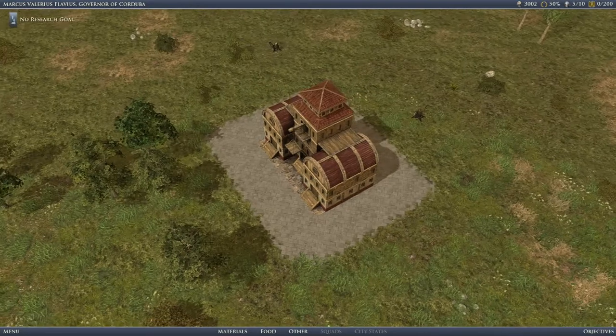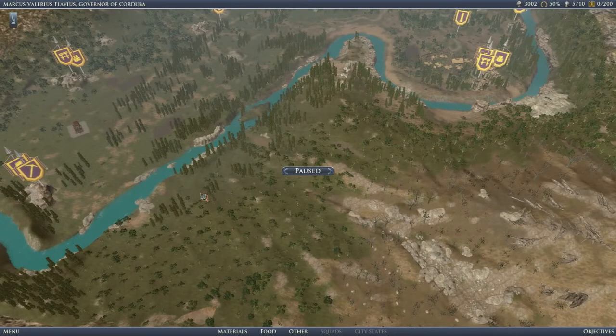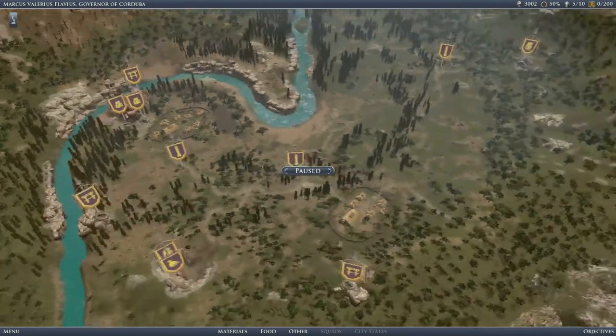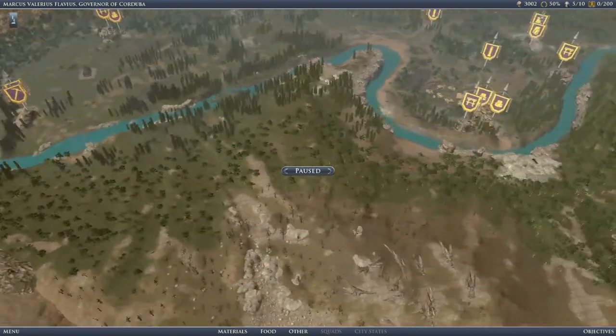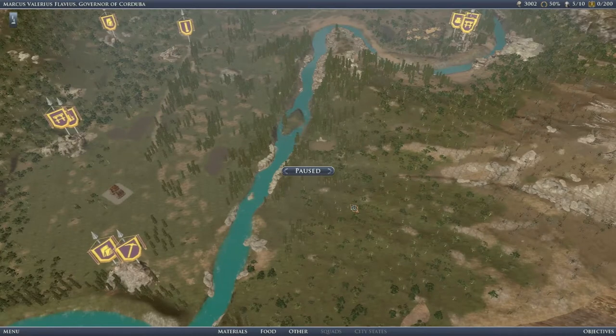I do like these ones where you get sort of a free hand over the building of the city. No research goal at present - that's fine. Let's have a quick overview of the map. Okay, we've got a river, some minerals. The outpost is kind of away from anything, but that's okay - we can use a slave market. And then we've got some marble, we've got some gold. We do have some barbarians; we will probably have to take them out. So this is pretty much like a free build mission, essentially. Cool. We've even got some trade posts and stuff.